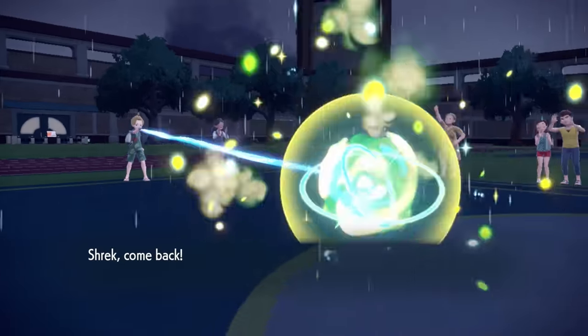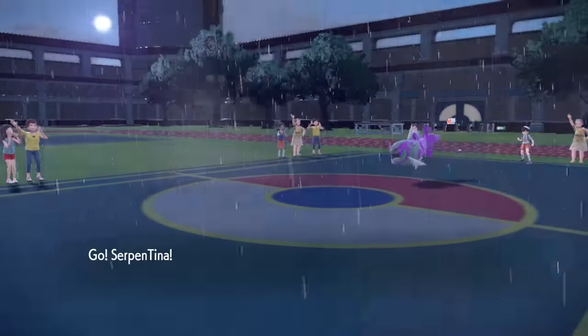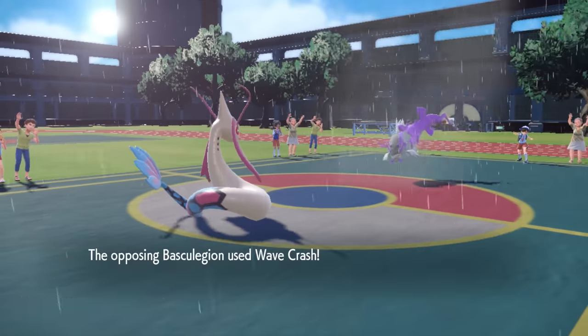Looking at it, with Milotic being my only check to this thing, all I can really do is kind of drag and tail it out. And I don't think I can switch into two wave crashes if that's what it's going to be besides liquidation.